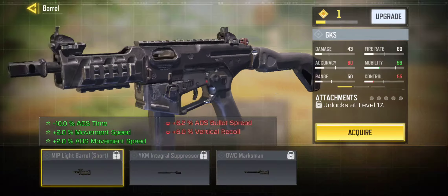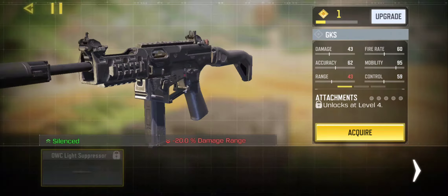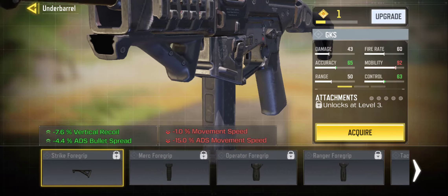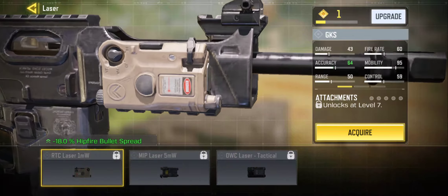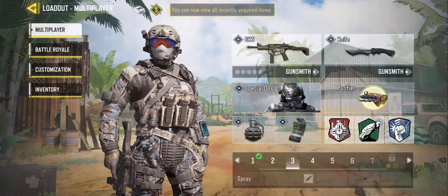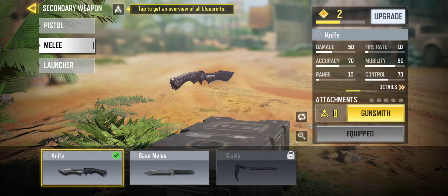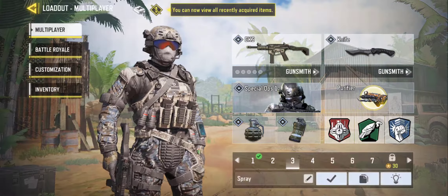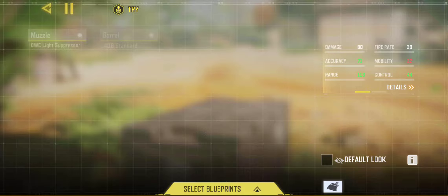We're going to take this and put ability on it. Let's just see if we have anything on it yet — I don't think so. All right, we're going to take this in a game and we're going to use this.